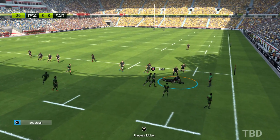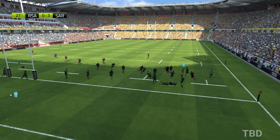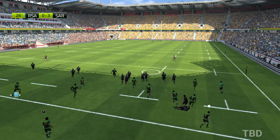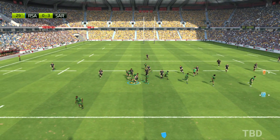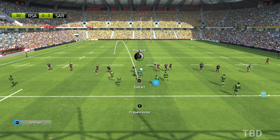Recovered by Rodgers. It's a ruck. Rodgers is tackled — the attacking team keeps the ball. He'll finish this off with a try. Turnover for the defence. There's the tackle. Here's the ruck being created. It's a clearing kick.